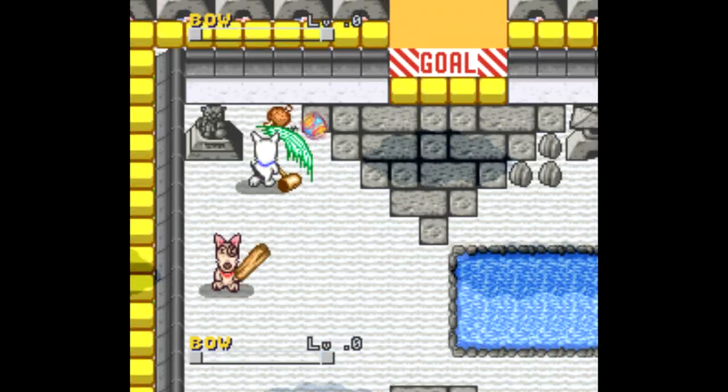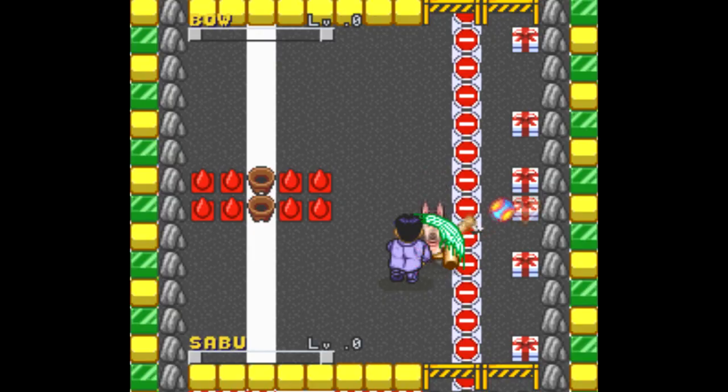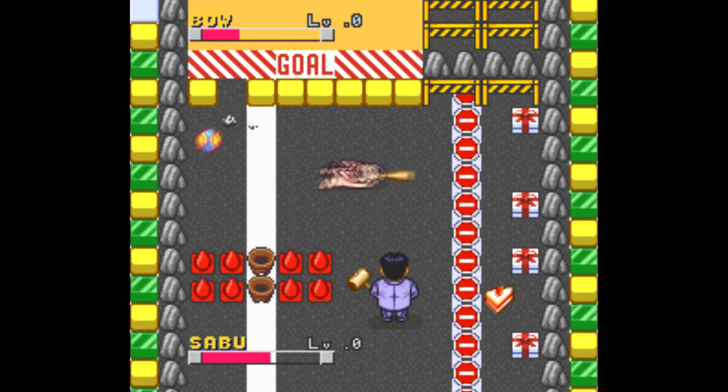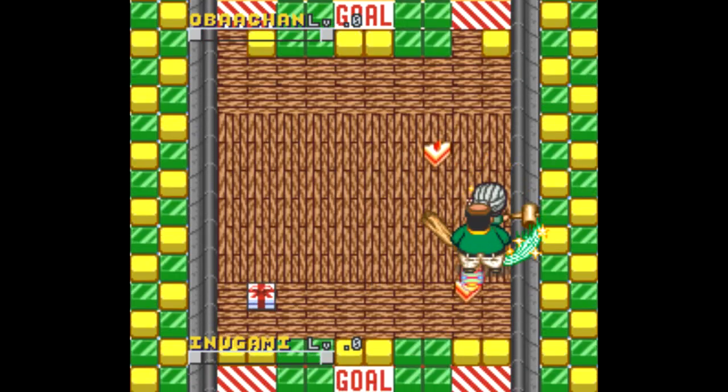Heisei Unu Monogatari-bo Pop and Smash is a multiplayer versus game. If you remember part 4, I talked about Sanrio World Smash Ball, and this game is a lot like that, only without all the Hello Kitty characters. If you're looking for more games of that nature, here you go.